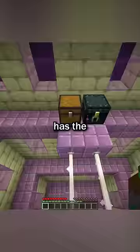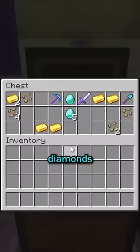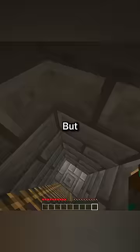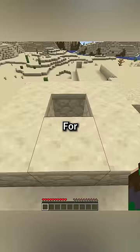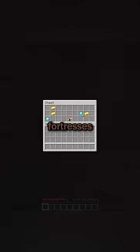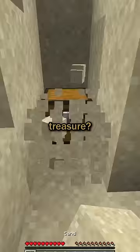Most people think that the end city has the best chests because they have everything from diamonds to beetroot seeds, but there are actually many structures within the game that have diamonds and other items that could even be better — for example, desert temples, strongholds, nether fortresses, and buried treasure.